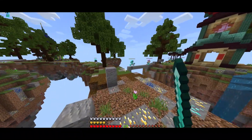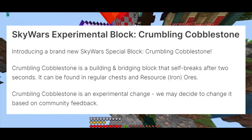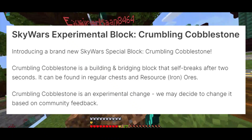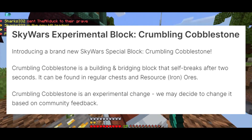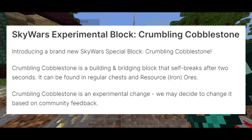They also added the Sky Wars Experimental Block called the Crumbling Cobblestone. Crumbling Cobblestone is a building and bridging block that self-breaks after 2 seconds. It can be found in regular chests and resource iron ores. This is an experimental change and they may decide to change it based on community feedback.